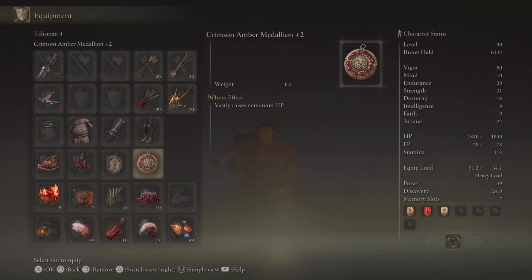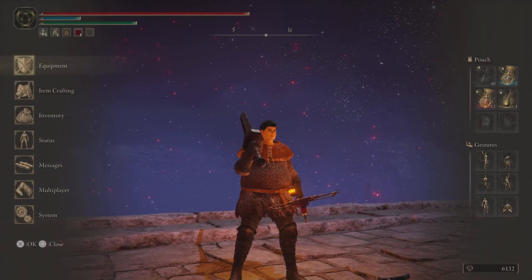Now let's talk about the stats for this build. This is a level 90 build. We're going to be putting 50 points into Vigor, 31 into Strength so we can one-hand the Guts Greatsword, and then 24 into Arcane since we are bleed infusing it. We are going to be heavy rolling and we have 39 poise.